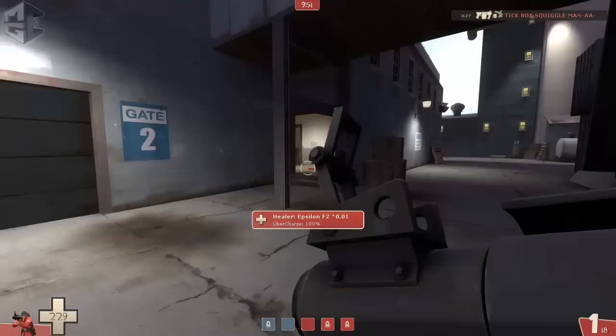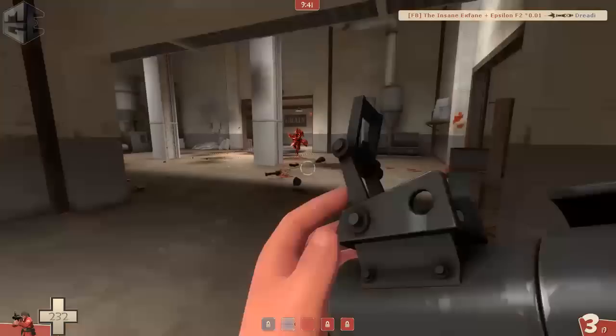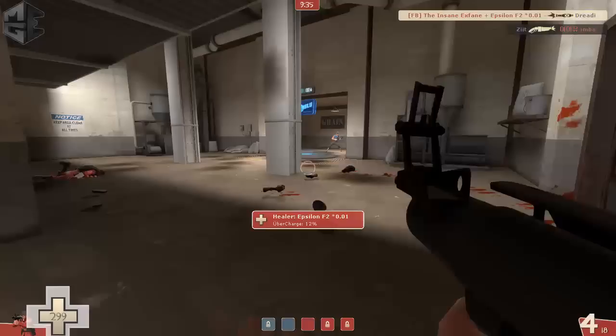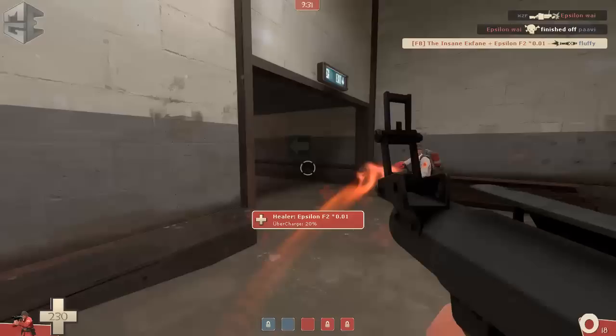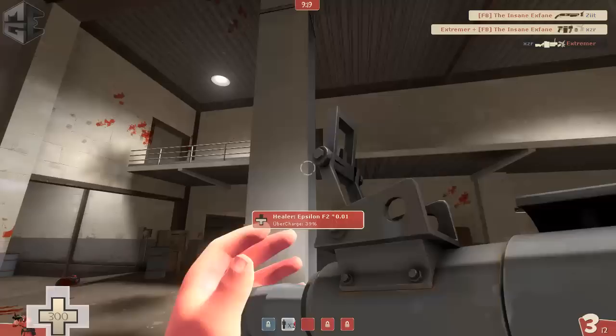Now we have the uber and can push in. I see them from Z so I push in through the shithouse, take down a soldier. I see ways jumping up a touch so I decide not to jump away from my medic — that works out well as our medic needs a lot of protection while getting cornered left and right by scouts. With some nice shots I take them down.